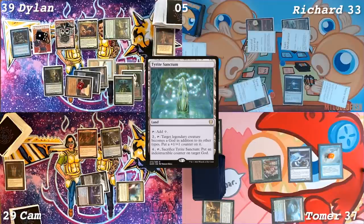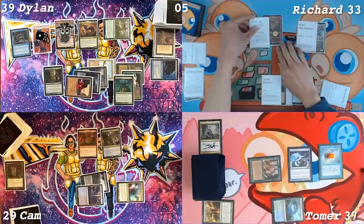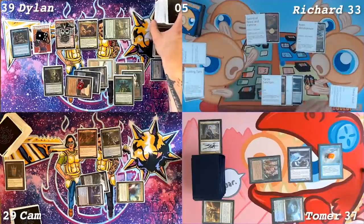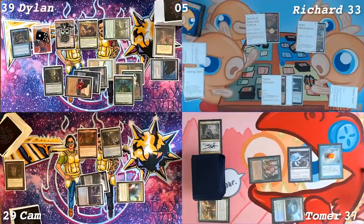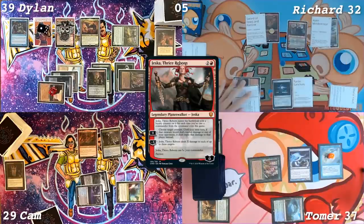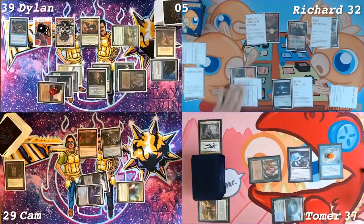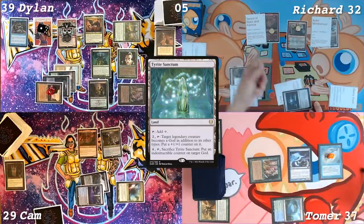Add another god counter. Two god counters — it becomes a god, put a plus one plus one counter on it. So it's two plus one plus one counters, but it's always a god. 32 life. I'll play Jeska Thrice Reborn. Not paying for anything, and I'll draw a card. I'm going to add a counter onto Rograk.